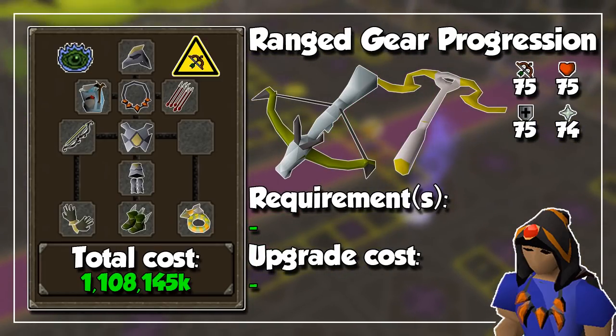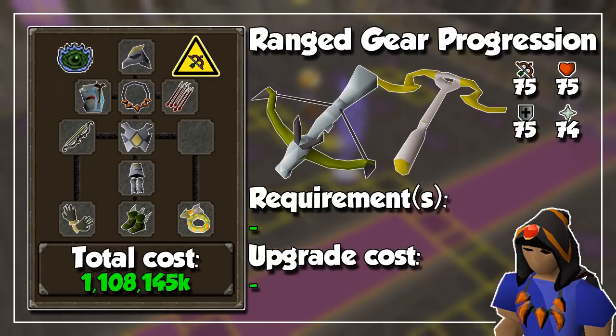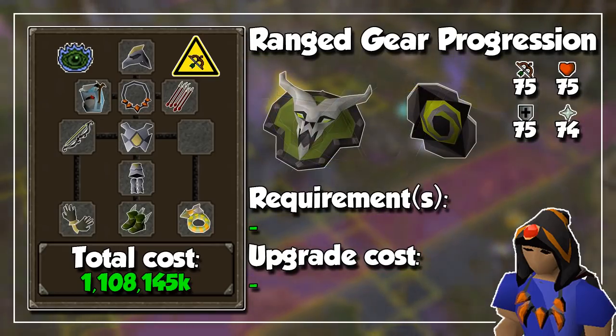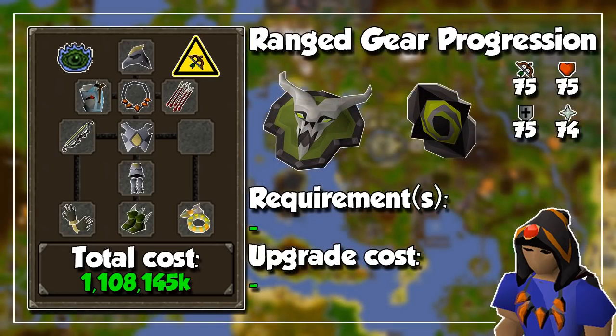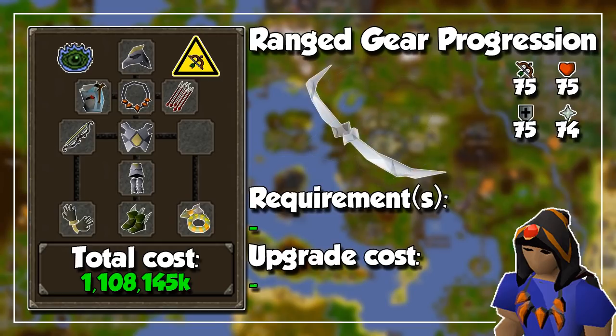For a few honorable mentions: we have the Dragon Hunter Crossbow, which is good against dragons, and the Armadyl Crossbow, which is only slightly better than the dragon crossbow but way more expensive. If using a crossbow, you could also get a dragonfire ward to protect against dragonfire, and a twisted buckler for anything else that requires a crossbow. Technically you can buy ranger boots at level 1, but at a price of around 31 million GP you can spend your money on better things early on. The crystal bow could also be a decent item to train with, but recharging it can be a little annoying and expensive.